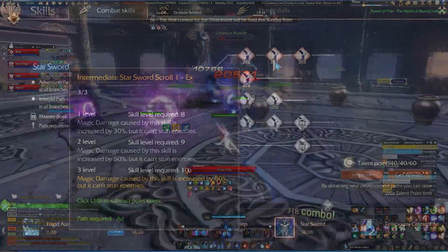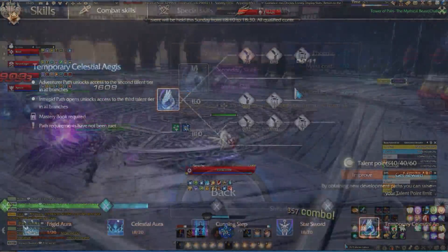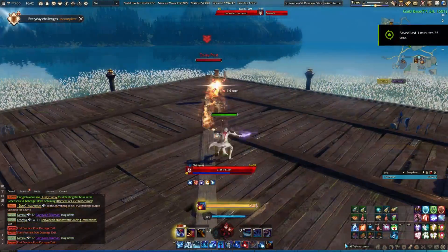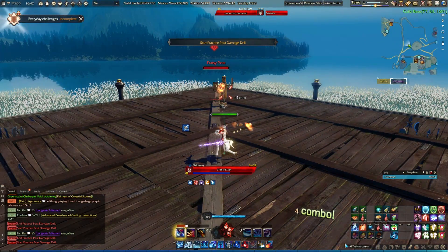For Starsword, we take all DPS increasing options. Bosses can't be stunned anyway. Later on, it's good to lower cooldown in tandem with Searing Wake on Starsword. For Celestial Aegis, we only take the early release as a quick aggro wipe if we accidentally pull enemies off our tank.